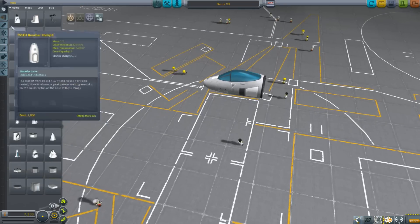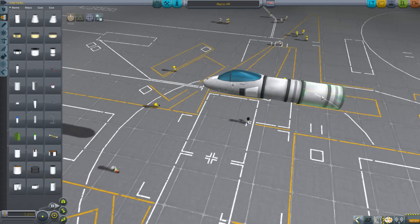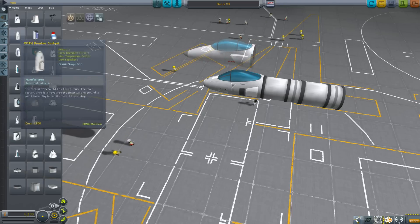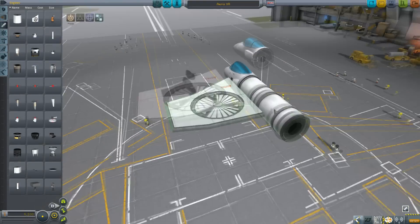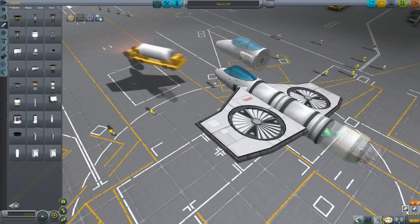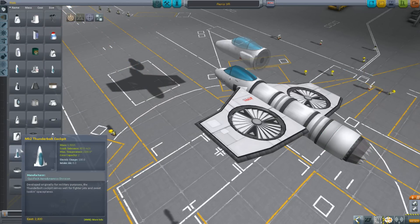We've also recently added QuizTech, which adds a bunch of awesome stuff. It adds some ridiculously efficient stuff, but it's surprisingly balanced. There are lots of cool things for VTOLs — big fans, big lifter fans. It adds a bunch of engines and a lot of cool cockpits for making really cool-looking fighters, and just a bunch of stuff. Check that one out — it's pretty cool.